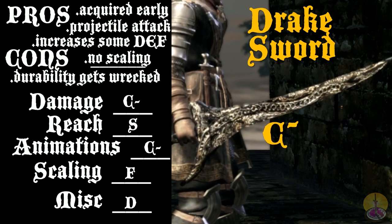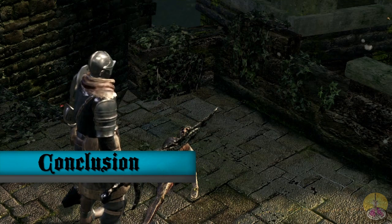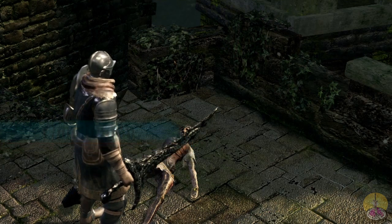It's not that great — good early on, not so much afterwards. In short and in conclusion, the Drake Sword is sort of like this dead guy: you find him early in the game and he's very quickly finished. The Drake Sword is pretty much only meant for the area it's found in, and not much further than that. That would be all for today's showcase. I thank you all for watching — hope to see you next time. Take care out there.